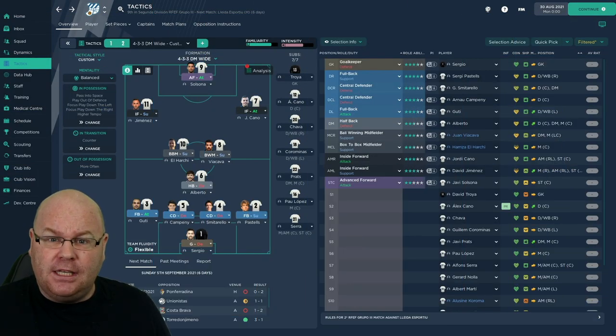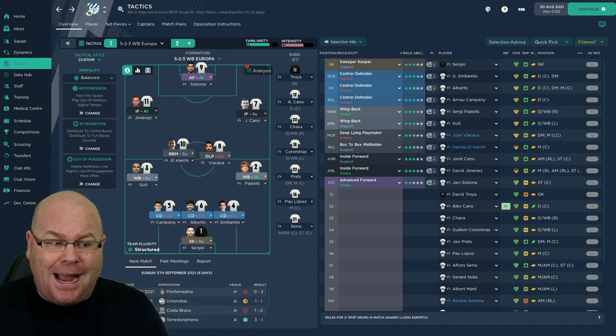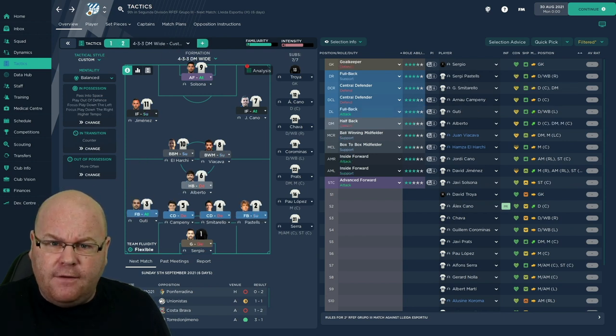One of the things we tried to do when we started this save was allow viewers to vote on key decisions that the club could take. The first decision was what our DNA should be — should we be a club based on flair, vision, creativity and movement, or a club with a DNA for fighting spirit, bravery, determination, teamwork and work rate. They chose the latter. The next decision was what formation to start the season with. We pitched two ideas: a back three with two in central midfield and a front three, or a 4-3-3 with a DM. They voted to start with the 4-3-3 and it's how we began the campaign.